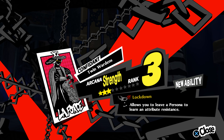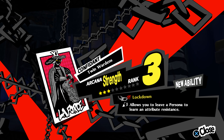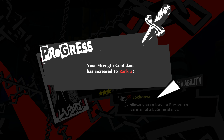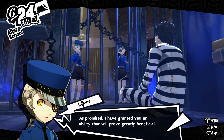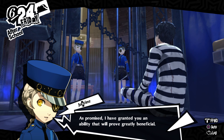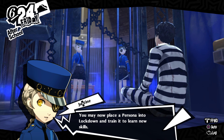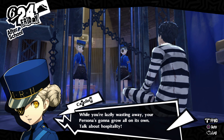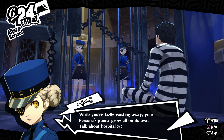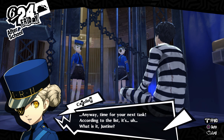Of course we will continue to offer benefits to you if you can further fulfill our tasks. All that we ask is that you work hard in the duty you are assigned. We shall do the same. I feel like my bond with Caroline and Justine is growing deeper. Alright — new ability: Lockdown, which allows you to leave a persona to learn an attribute resistance. Cool. As promised, I have granted you an ability that will prove greatly beneficial.